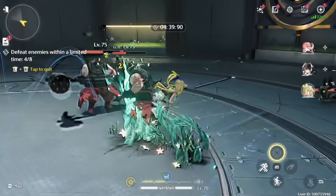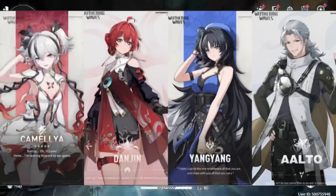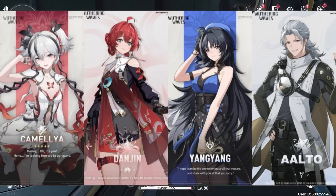Let's get into it. For the first phase of the 1.4 update, we will be getting Camellia's banner alongside the following 4 stars: Dan Jin, Yang Yang, and Alto.